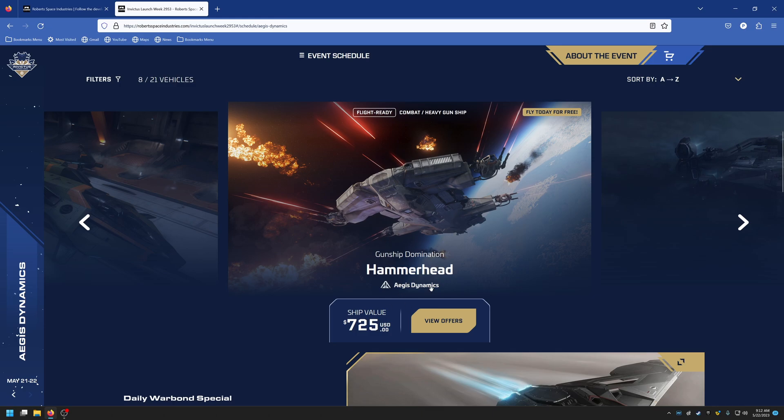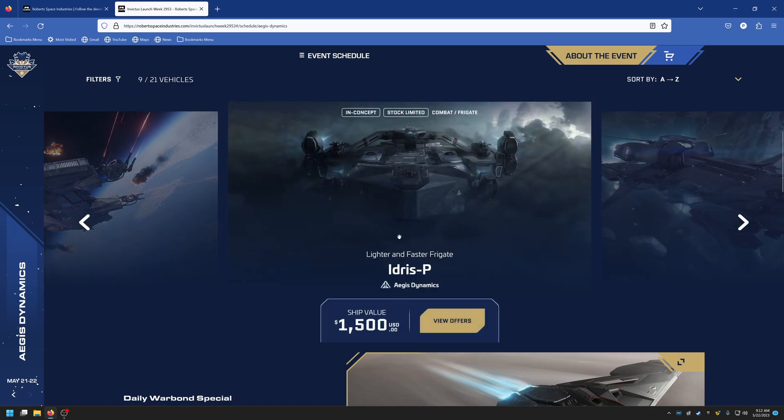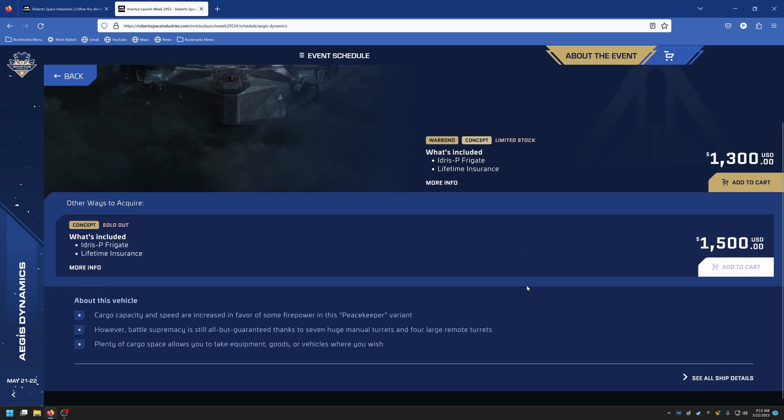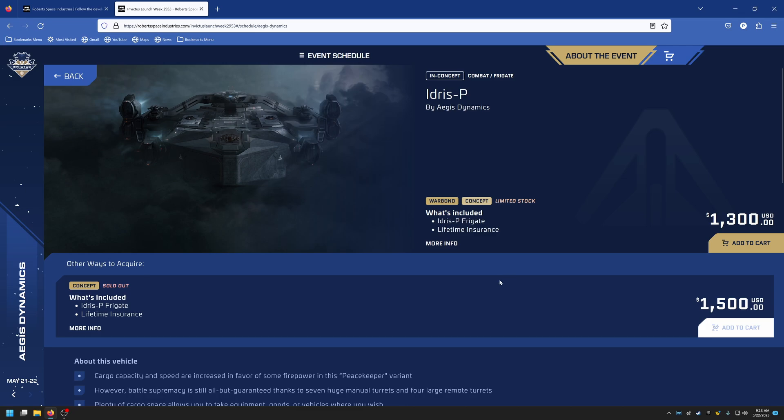The Idris-P is $1,500 on credits and $1,300 on war bond. As you can see, the war bonds have not sold out — if I had $1,300, I could still get one right now, as of me recording this at 9 AM.